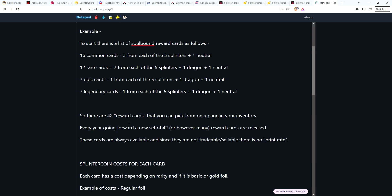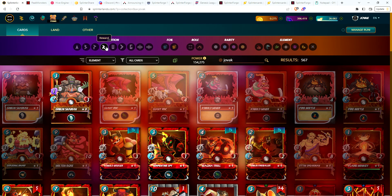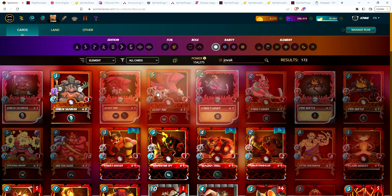All together, let's say they come up with 42 reward cards. In your back office you'd see a list of reward cards — maybe a tab for soulbound, broken down by rarity, showing the different splinters available. You'd simply click on them, see their cost, and see how many splinter coins it takes to purchase that card.